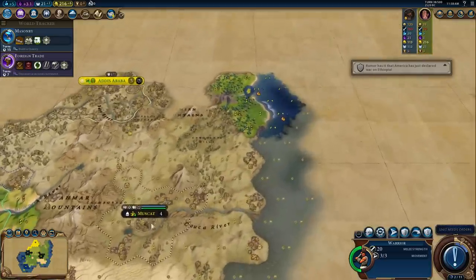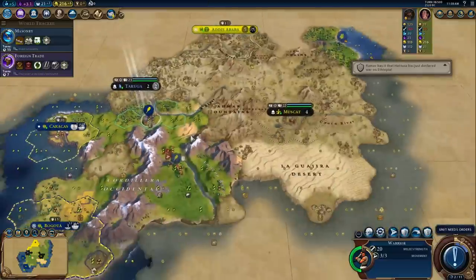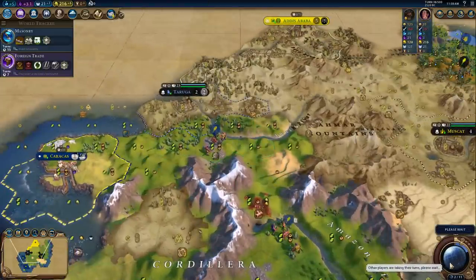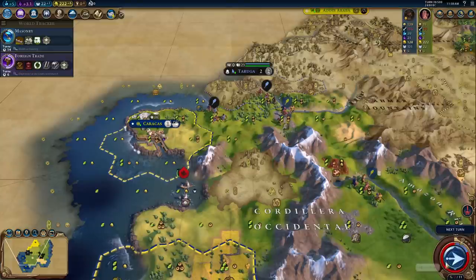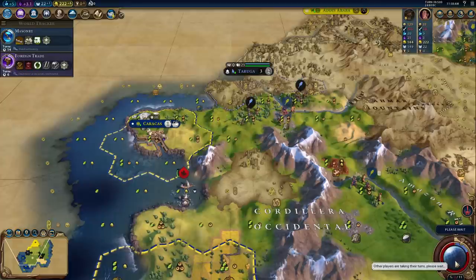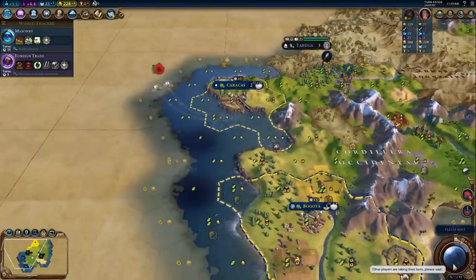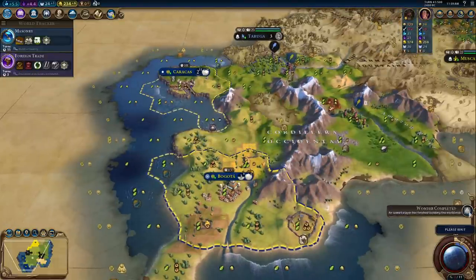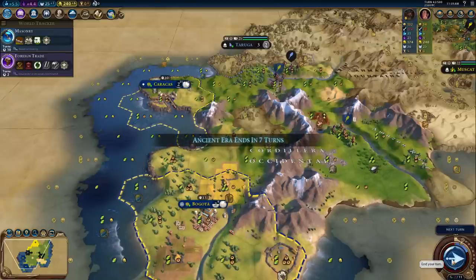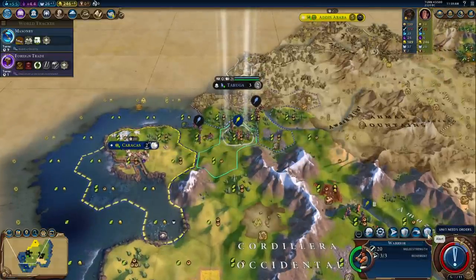America declared war on Ethiopia. Wait, America's over here too? I guess we might be quite far south and there could be a lot more continent up there. I don't think this is a very big continent. I'm fine with basically going into the next era with no era score - we don't need a good age right now. The lower the era score, the easier it might be to get a normal age or even golden age - actually that would be a heroic age. So totally okay with that.